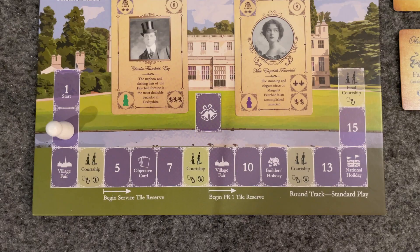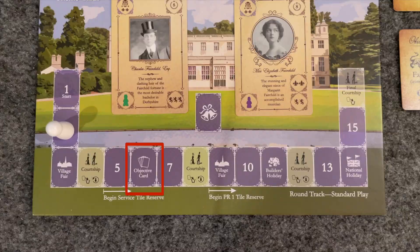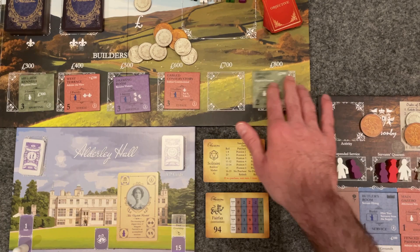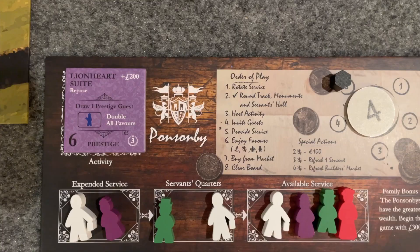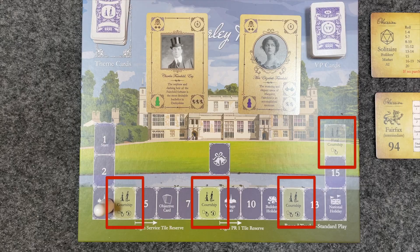Rounds 3 and 9 are village fairs — if you've completed the village fair planning activity on your private study improvement tile, you'll immediately collect 300 pounds and 2 reputation on these rounds, then carry on with the rest of your turn. So if you're unsure what to do at the beginning of the game, using that village fair planning activity is a pretty solid choice. Round 6 is marked with objective cards — on this round, you'll draw two objective cards and add them to your hand. Round 11 is the builder's holiday — you can buy as many improvement tiles from the market as you can afford. As you buy tiles, move tiles left to fill empty spaces, but do not fill the empty spaces between purchases. Round 14 is a national holiday, when your social betters look kindly on you — you may host activities and invite guests whose prestige rating exceeds your reputation.